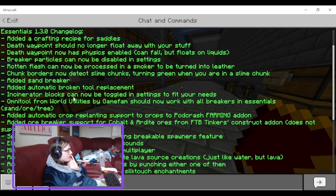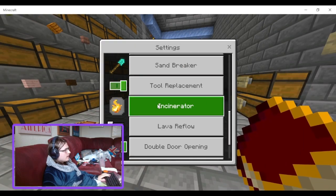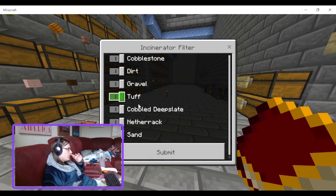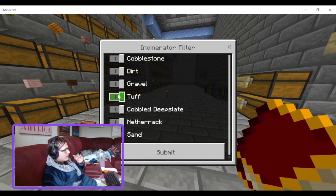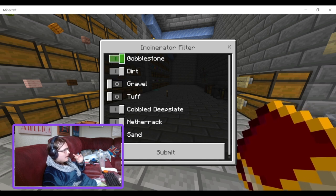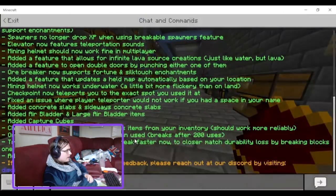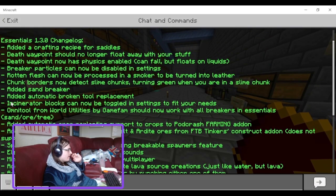Incinerator curse blocks can now be toggled in settings to fit your needs. So in settings under Incinerator, it does cobblestone, dirt, gravel, tuff, cobbled deepslate, netherrack, and sand. I would deactivate sand, tuff, and maybe gravel - gravel is kind of useful. Cobblestone, cobbled deepslate, and netherrack you probably want to get rid of. That is a good change - I did mention that in the last update video.